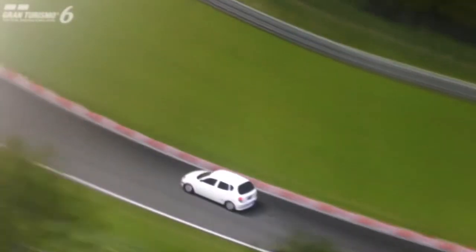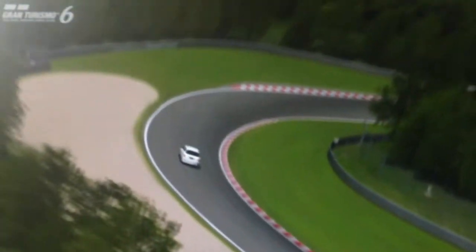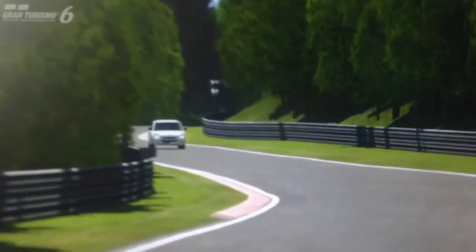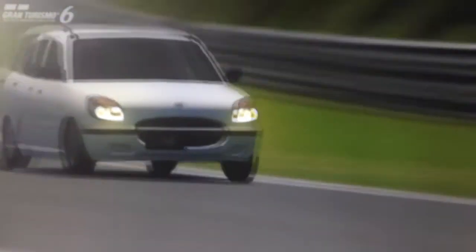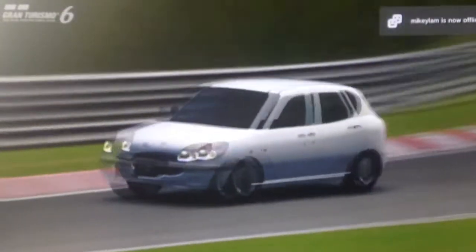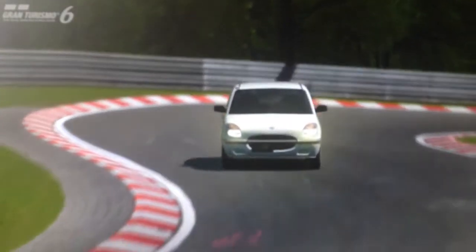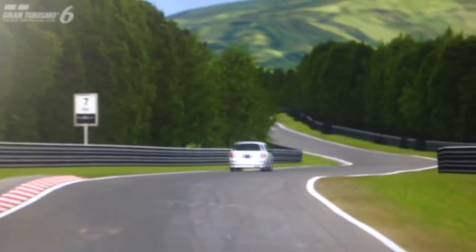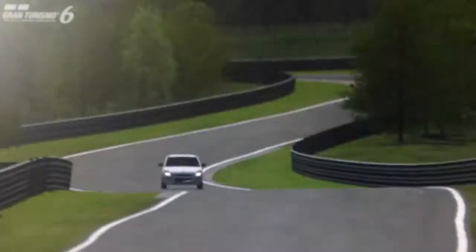Well, I'll tell you why. Because it has a 713cc turbocharged rally spec engine, all-wheel drive, and fully tuned it puts out over 340 brake horsepower, and it weighs, fully tuned, 730 kilos. So it's very light, hugely powerful for such a tiny engine and for such a small car. It's a very small CC, so it's high revving and a very sprightly, ready-to-go kind of engine.